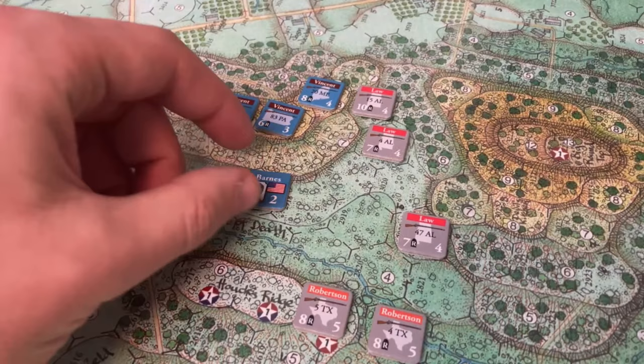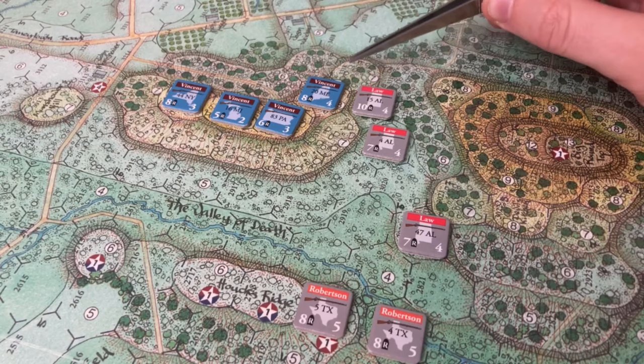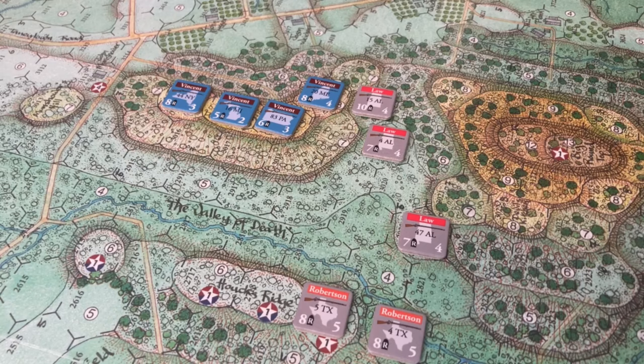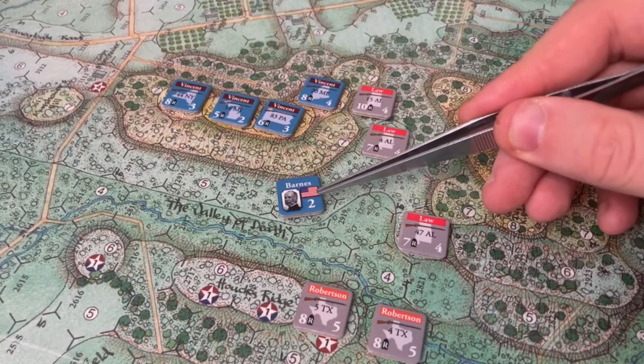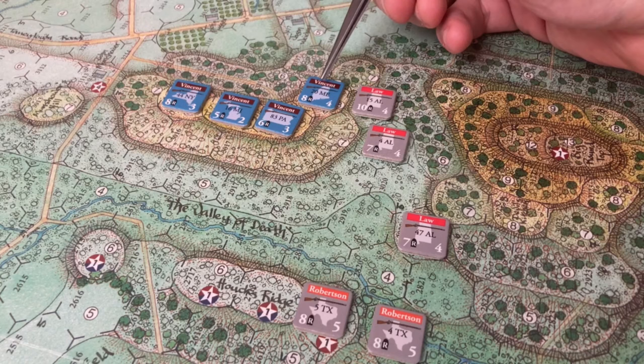The last chit pulled is Barnes' Division, so we'll be activating Vincent's brigade. The brigade activation is automatic success for this scenario. In a full campaign game you'd need to roll a 2 or lower for command activation — Barnes and Bernie would have difficulty moving — and if they fail, they have a limited activation: they can still fire but can't move or do anything else. We'll go into attack — they'll have 4 movement points. I won't move the 44th New York or 16th Michigan, but that allows the 83rd to fire and the 20th Maine to fire as well.